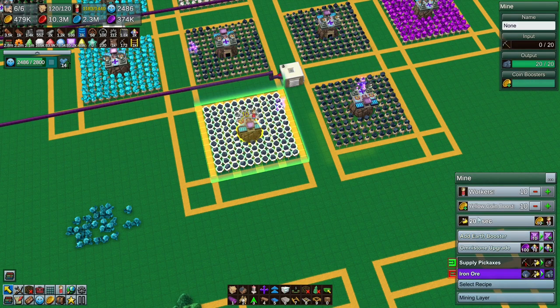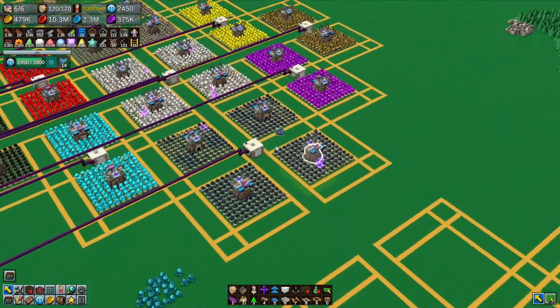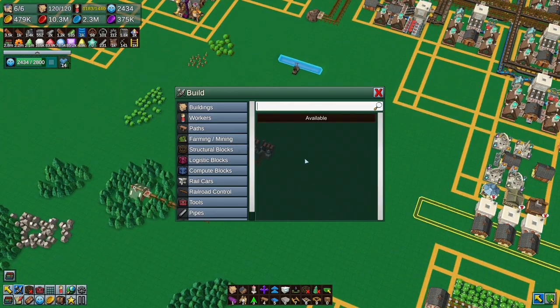We could get rid of the 10 yellow coin boosters and add an earth booster instead, trying to give this plus 10. But it doesn't use coin - that's the thing, it doesn't use coin. We're okay with it if it was red but it's yellow. Everything seems to be yellow coin boosters and we don't have any, so what about an airship?